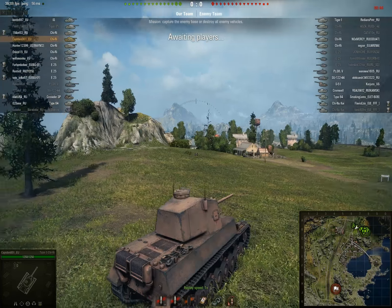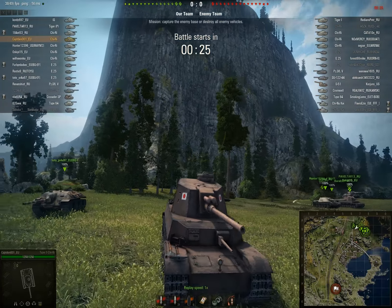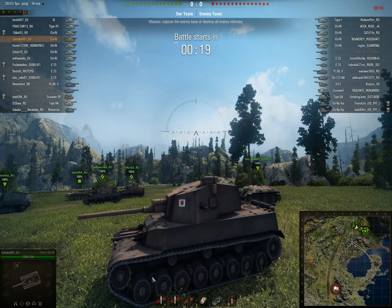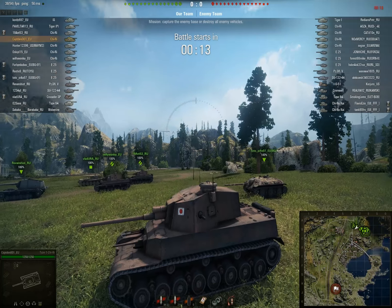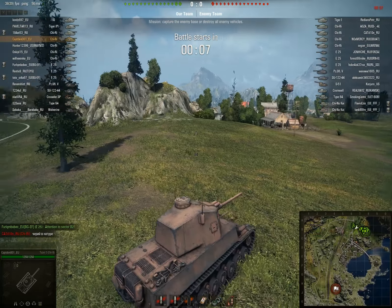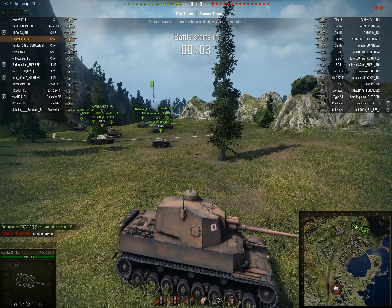Alright, here we go with the Japanese tier 7 medium tank, the Shi-Ri. What we got here is a pretty much unarmored tier 7 medium tank with a 3-shot autoloader. 155 pen, 130 damage — pretty nice for tier 7 medium. 1250 hit points, serves the purpose. Yeah, it's pretty nice.